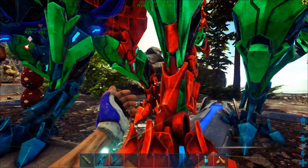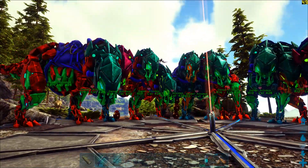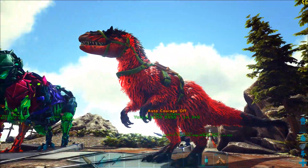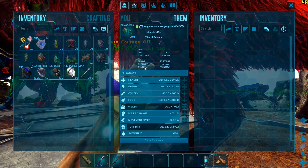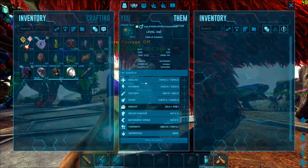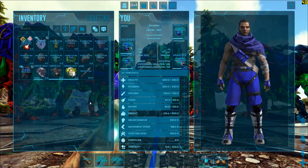These all came from 270 perfect wild tame parents. I'll be using my Yutyrannus which has 124 armor and every single level put into health.